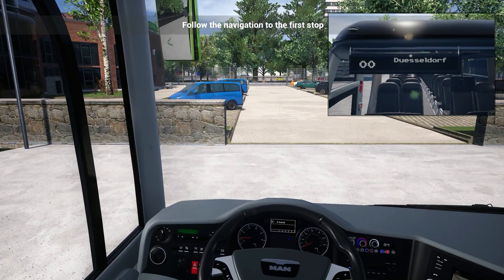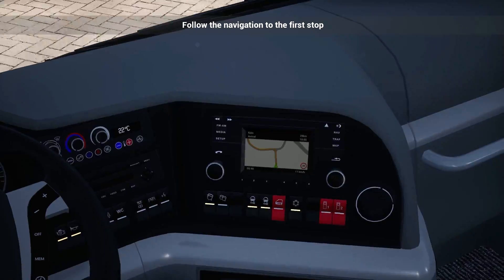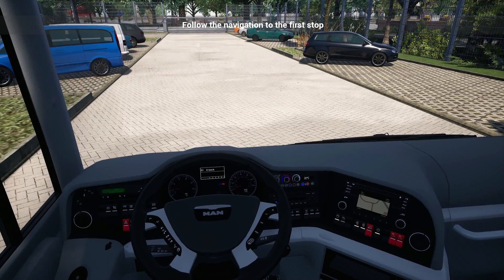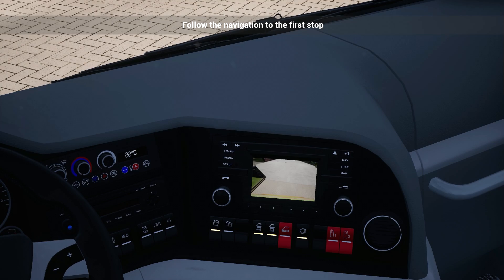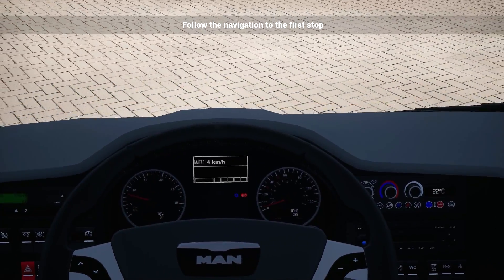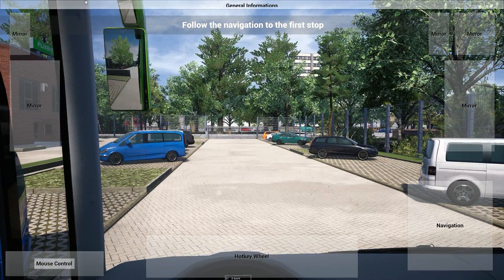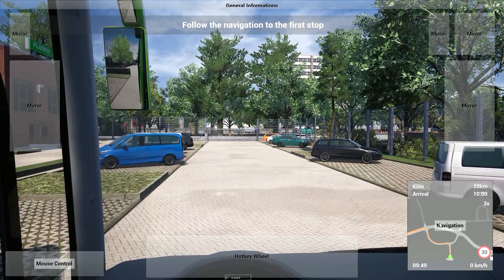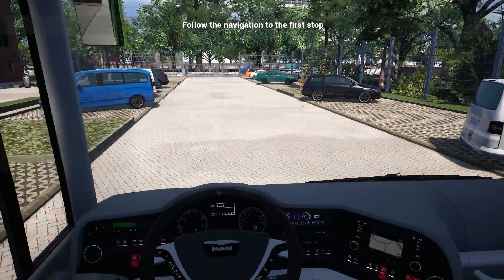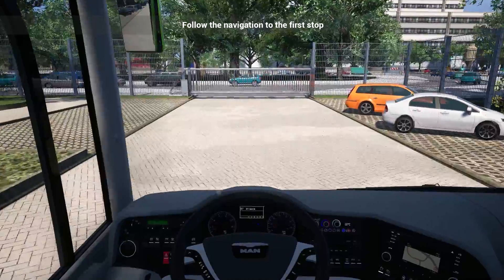Let's not waste any time — we need to pick up passengers and go to Düsseldorf. I'm going to use the sat-nav GPS. Let me check the gears: neutral, reverse — you can see the camera changes to a reverse camera, which is super sweet. It's going to be automatic gearbox. If you press Tab on your keyboard you can add the sat-nav overlay, configure mouse controls, and set up mirrors.